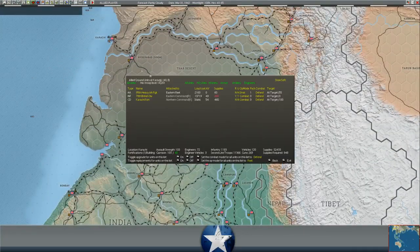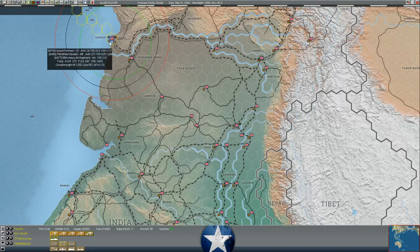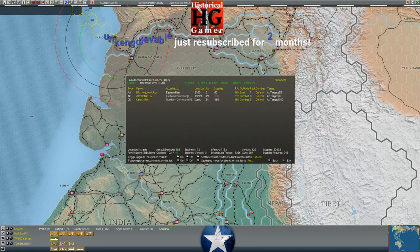The 70th British Infantry Division arrived at Karachi and is massively understrength - all they have is combat engineers. They've got about 70 guns, including 72 25-pounders - definitely infantry division grade artillery - but they don't actually have the troops. They've got the equipment of an infantry division but just engineers, so it's almost like a support division or artillery reserve division. They're restricted to India though, so I can't load them up on transports.